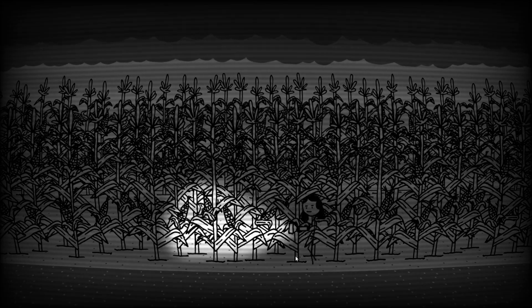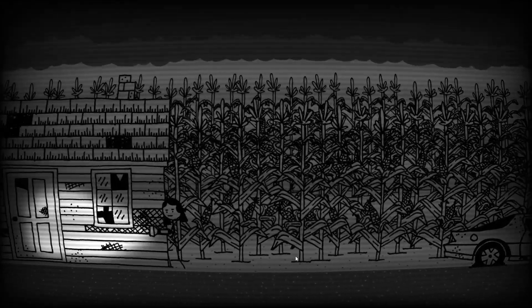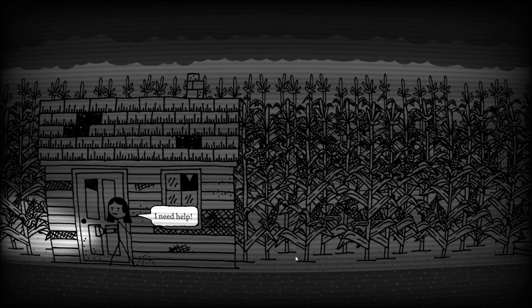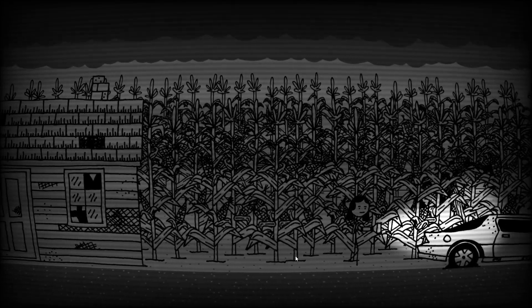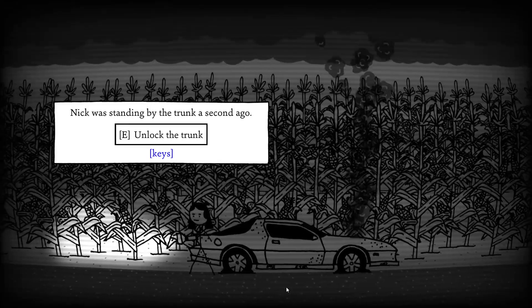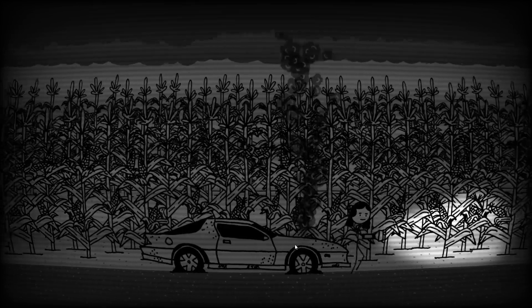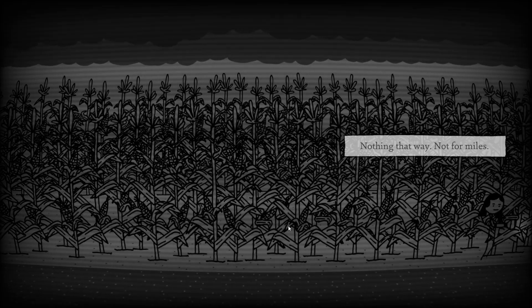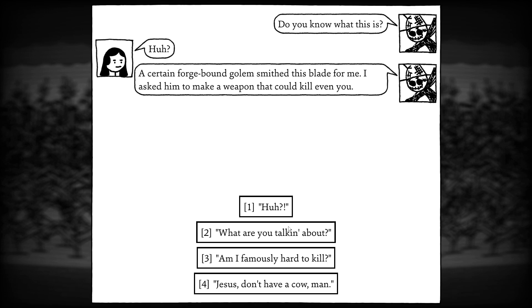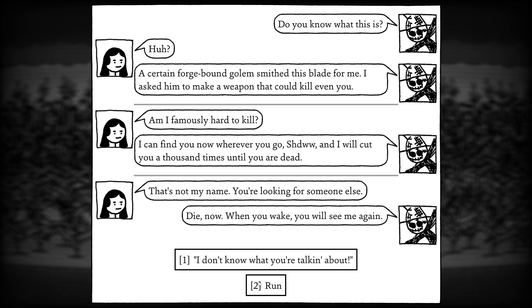Why am I in a cornfield? Nothing that way, not for miles. Oh, there's a car. Oh hell — go stand by the trunk. Pop the trunk. It's locked. Hello. Need help. You there, scarecrow. I think we're supposed to take the keys. Take the map. Oh, I meant to say start the car. I saw a scarecrow go this way. There it is. Hi, scarecrow. 'Certain forge-bound golem smithed this blade for me. I asked to make a weapon that could kill even you.' Am I famously hard to kill? 'I can find you now wherever you go, Shadow, and I will cut you a thousand times until you are dead.' My name's Aksh. You're looking for someone else. 'Die now. When you wake, you will see me again.' Run.